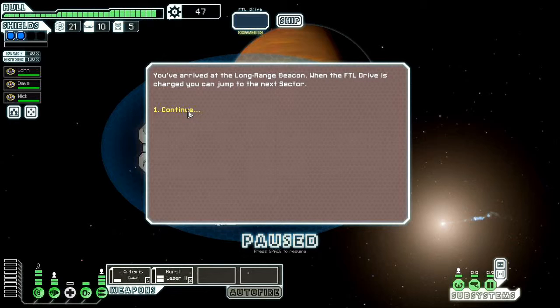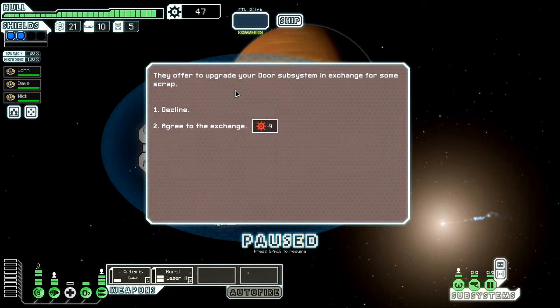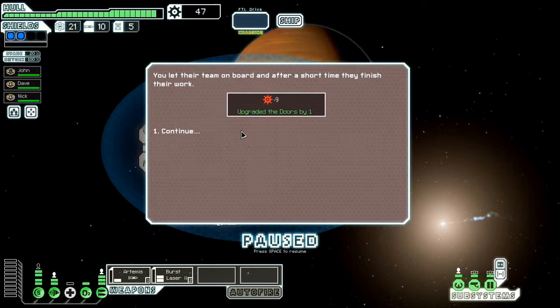You've arrived at the long-range beacon. When the FTL drives charge, you can jump to the next sector. You're immediately hailed by a mobile docking platform upon arrival — Welcome to Uncle Joe's Fix-It Shop. They offer to upgrade your door subsystem for nine scrap, which is less than it would cost me to do it myself, so I'm going to agree. After a short time, they finish their work — upgraded the doors by one.